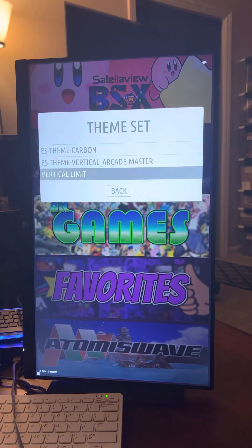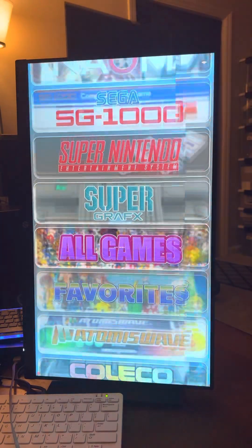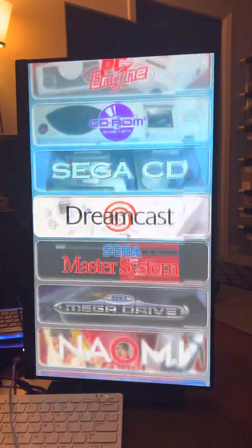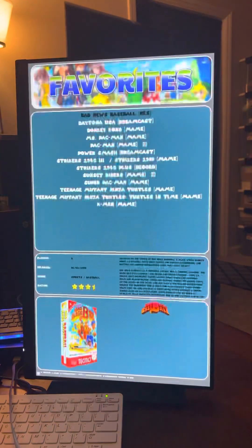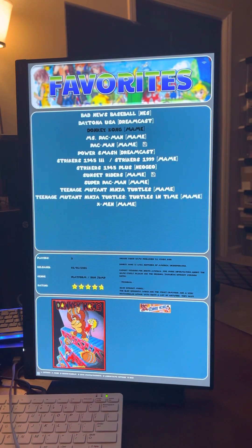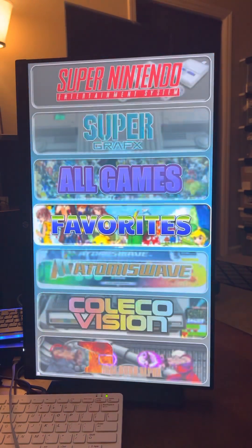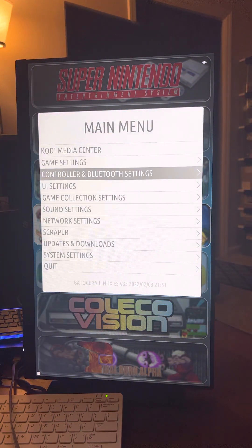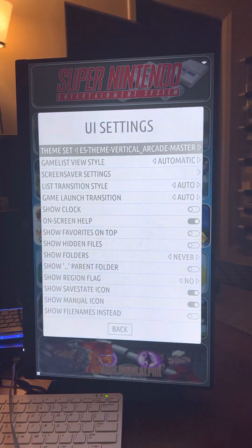I did add another vertical theme that has most of the consoles in it also. This is the other vertical theme I got, pretty similar — list on top, image and video on the bottom. But I do love Kwok's updated vertical arcade theme though, so I'm going to stick with that.